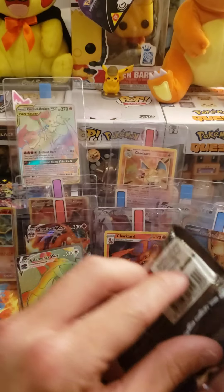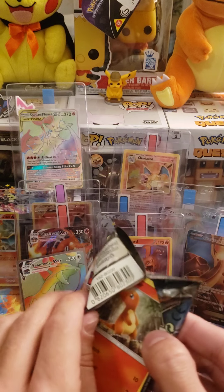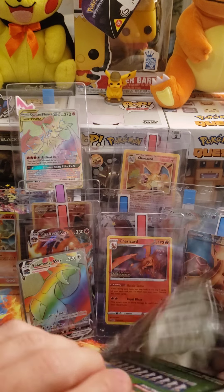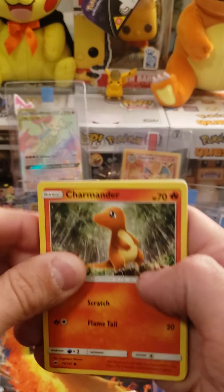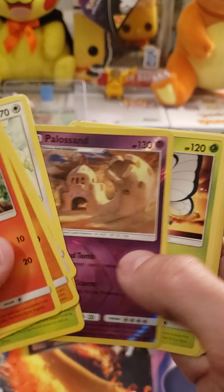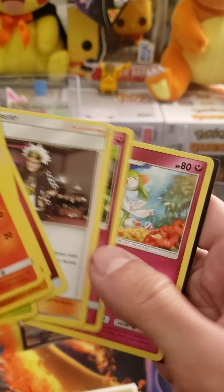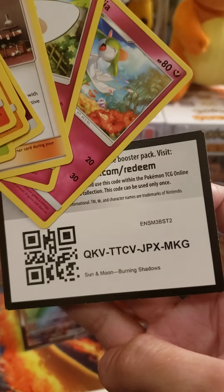Now we got Burning Shadows — second to last pack. We got a green code card, so we'll go through this here. Reverse Palace Sand and a Butterfree. Palace Sand's a rare. Fairy Energy. There's the code.